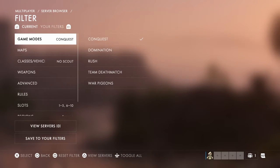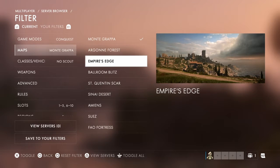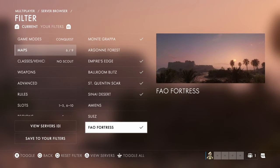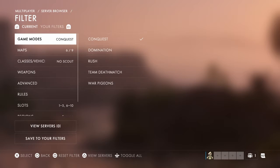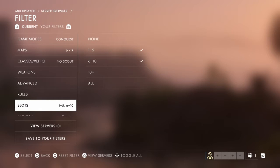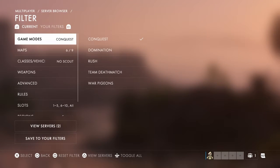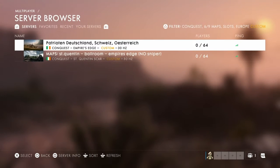It's got to be a conquest type game, and we want one that has aeroplanes. That one's got aeroplanes, that one doesn't, that one does, that one does. Then go down to slots and select 'all', and go down to view servers. There'll be two no-sniper servers that some people have set up and paid for, which is very nice, and you can see there's nobody on them.